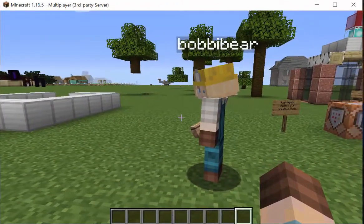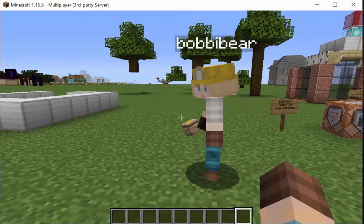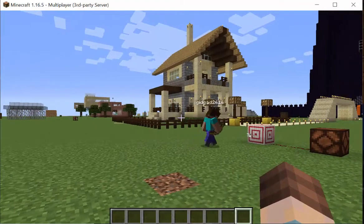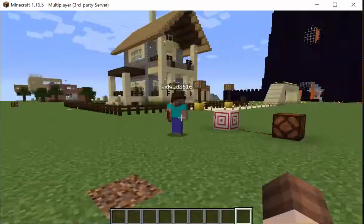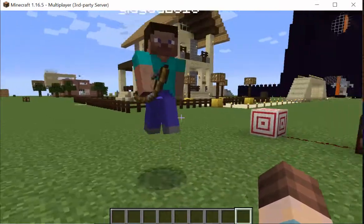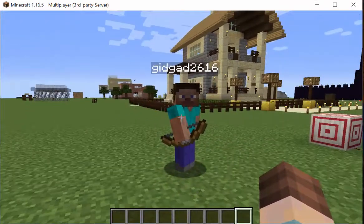There's Bobby Bear here. Hi Bobby, hi everybody. Gigadad is actually Finch, and Finch is here with his mother Jamie. And we're in creative. What are you going to show us today?